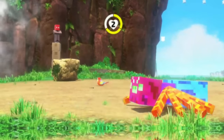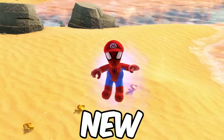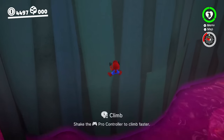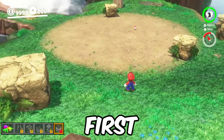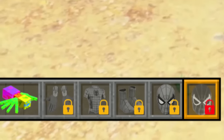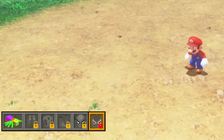Mario's been bitten by a radioactive spider that's transformed him into Spider-Man, giving him new special abilities like web slinging, the web attack, wall climbing, and the web shield. We've unlocked a skill tree where if we collect Spider-Man items, we unlock these abilities. At the moment, we only have one ability unlocked: the spider bite.